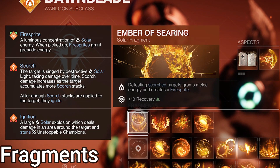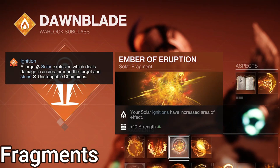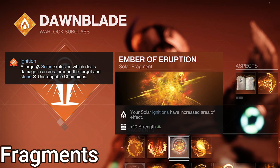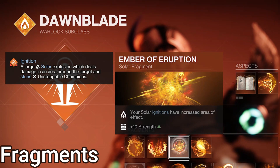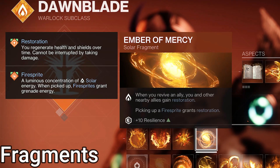For Fragments: Ember of Searing — defeating scorched enemies gives melee energy and makes a fire sprite, which gives grenade energy. Ember of Ashes — you inflict more scorch stacks, putting Tommy's from 15 to 20 stacks every 5 shots. Ember of Eruption — solar ignitions have a bigger explosion; Tommy's can do quite a lot of scorch, so ignitions are pretty common. Ember of Mercy for healing — when reviving an ally, you both gain restoration, and fire sprites now heal you. We make a ton of fire sprites, so healing is frequent after unloading with Tommy's.